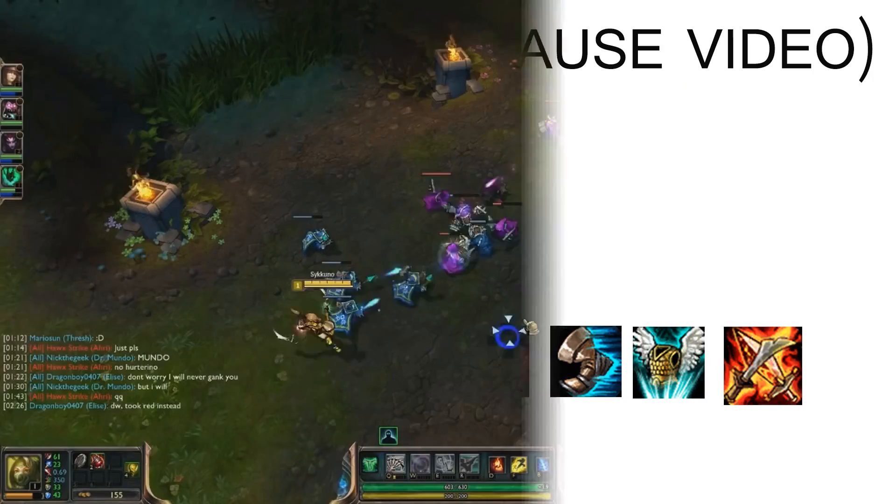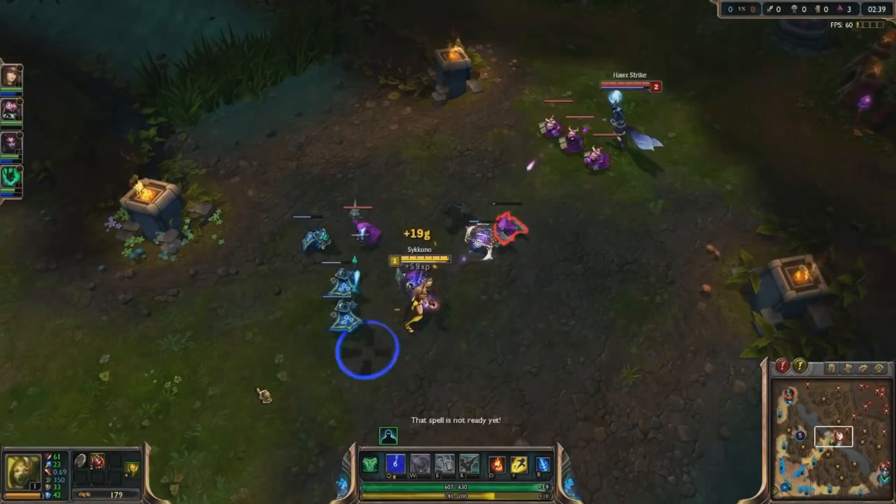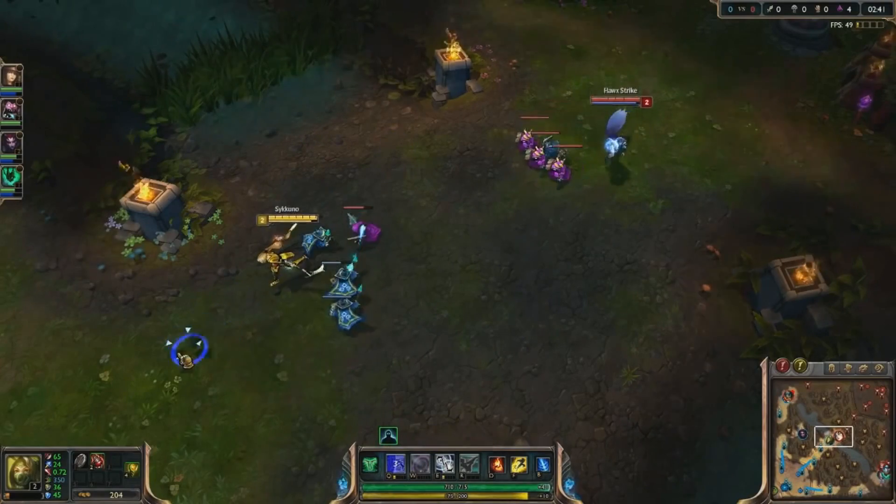Here's my item build. For early game Akali, you'll want to farm as much as possible, try to sustain, try not to engage until level 6, and ask for ganks if you get overpushed.